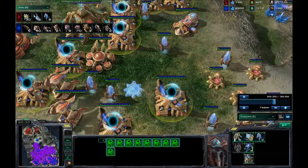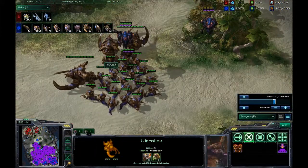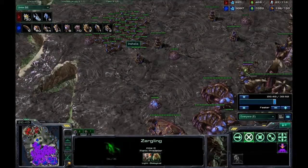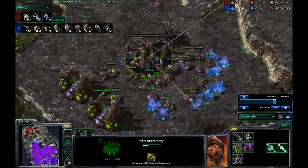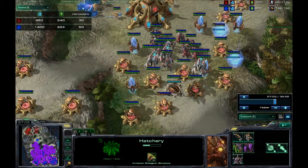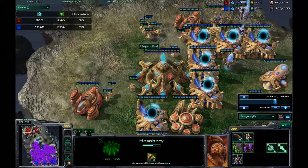He really should have changed tactic to something that could beat this ground force — maybe colossus and immortals. Immortals take down the ultralisks; colossus takes down the hydralisks. I have a ton of zerglings — 44 to be precise. He's morphing in a ton more photon cannons and he's got almost no money.